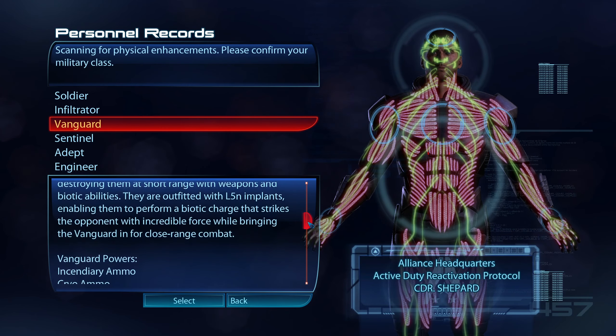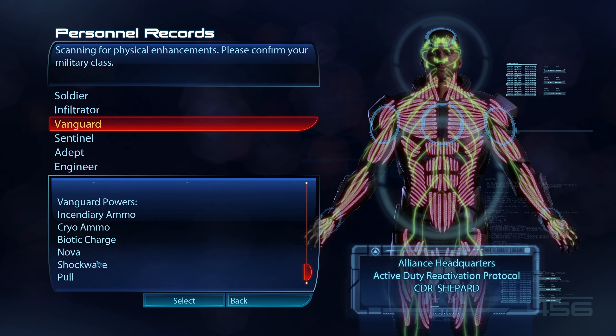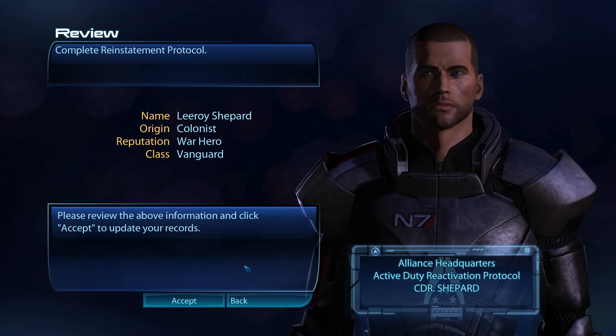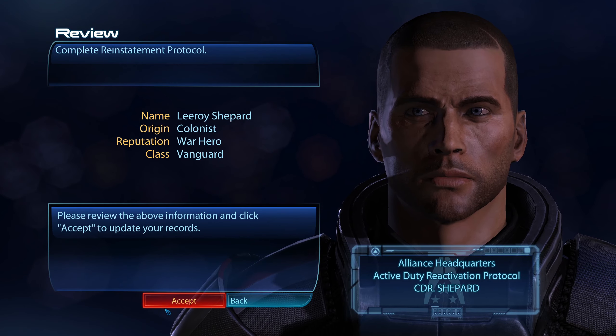Low risk, high reward combat style. Incendiary ammo, Cryo ammo, Biotic Charge, Nova, Shockwave, Pull — which is right. LeRoy Shepard, Colonist War Hero, Vanguard. Yep, that's it.